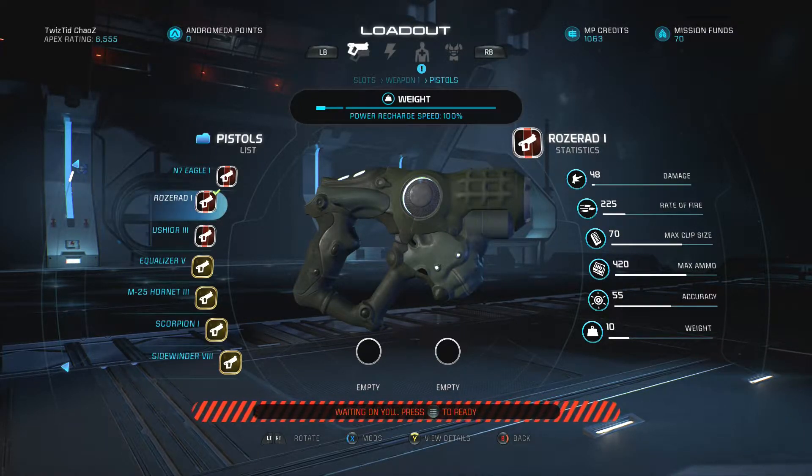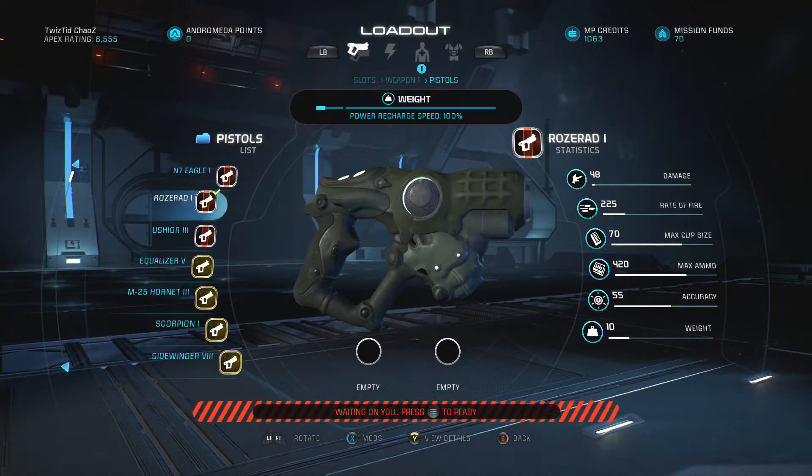The clip size is 70, which is pretty high for a submachine gun — I think it's one of the highest. The max ammo is 420, which is pretty high, but with that clip size I found I was hitting the ammo box pretty often with this weapon, so the max ammo does feel a bit low.